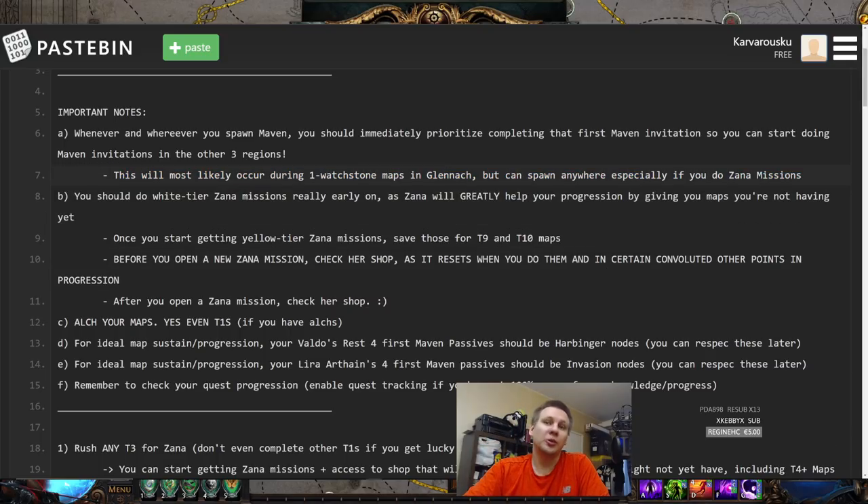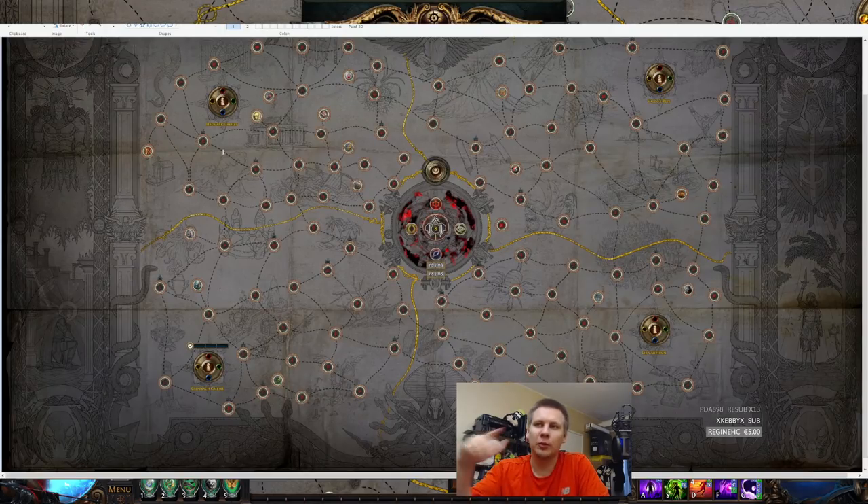Also note: you don't have to follow my recommendations on what order you do this — you could swap these orders around as much as you like. I'm gonna focus on how I would recommend doing this if your goal is to get to 16 watchstones and to Sirus with as few problems as possible on sustaining and dropping maps. The two important Maven passives are Valdo's Rest and Lira Arthane, so you want to do the higher watchstone fights in those regions.